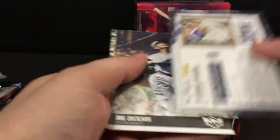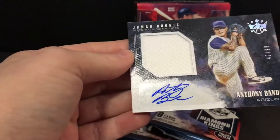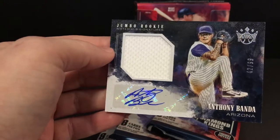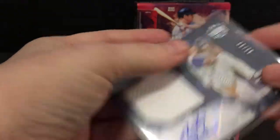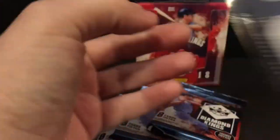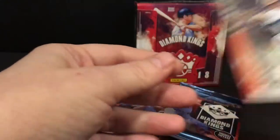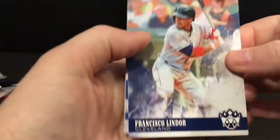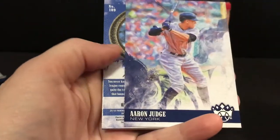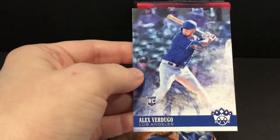Bellinger and Banda Jumbo Rookie Signature Materials — so this is my other hit. It's numbered out of 99, it's a nice autograph. Jackson, Santander. I'll already say the two hits are better than the two I had in the first box, but nothing big. Aaron Judge. Nothing major that you're gonna go around telling everybody about — rookie short print.